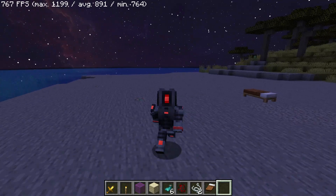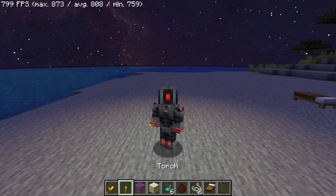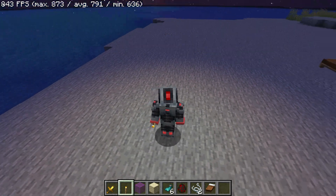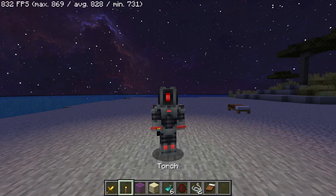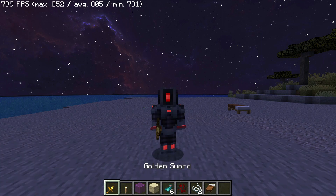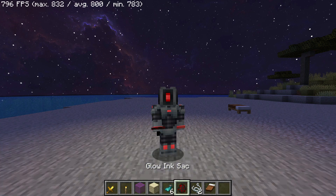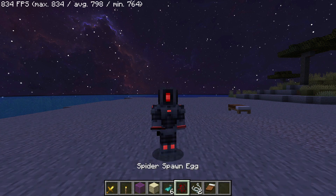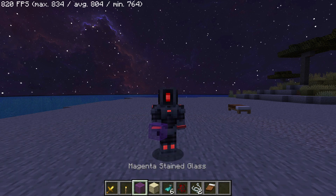We also have dynamic lighting. As you can see the area around my character is not glowing, but if I equip a glow-based item it does make the area around my character glow. This is thanks to the dynamic lighting mod on Fabric for version 1.18.2. I'm equipping a torch and switching between the torch and the sword, and the area around my character is glowing. It also works with other items - I've got a glow ink sack here which is also making the area around my character glow.